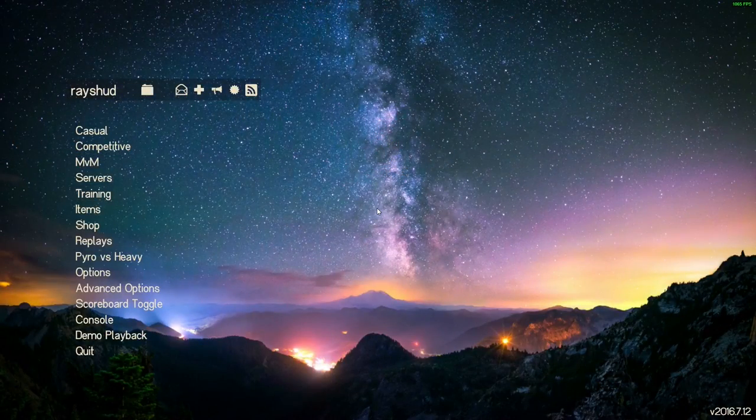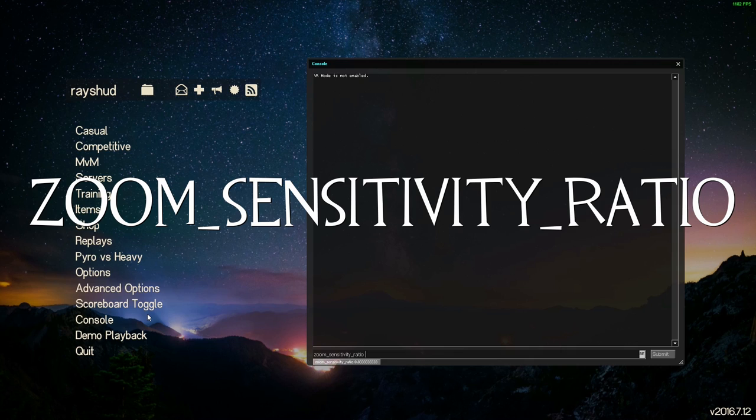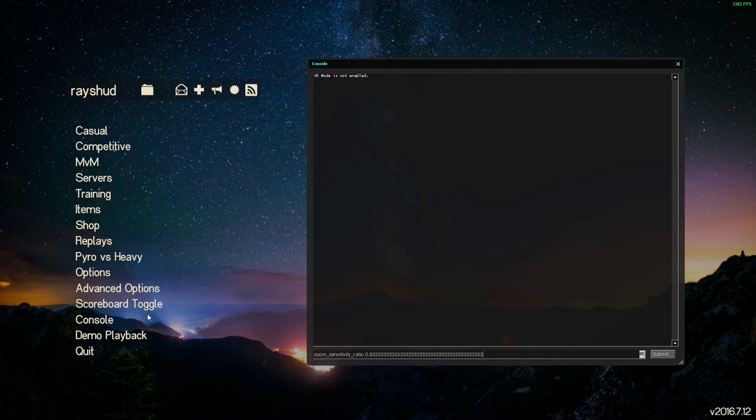I almost forgot to mention: you can change your scoped-in sensitivity using the console command zoom_sensitivity_ratio. A zoom sensitivity ratio I recommend is 0.8333 repeating. With this sensitivity, your crosshair will move the same number of pixels both in and out of scope, which is great for your muscle memory. This trick only works if your field of view is set to 90 — note that is your field of view, not your viewmodel field of view, which are two completely different things. If you are using the default field of view, put your zoom_sensitivity_ratio to 1.